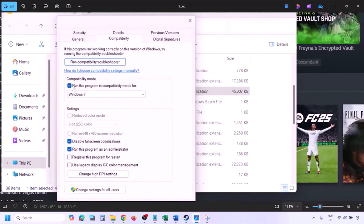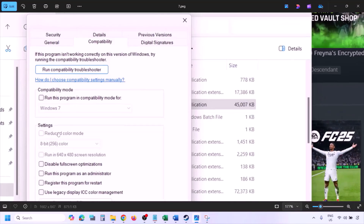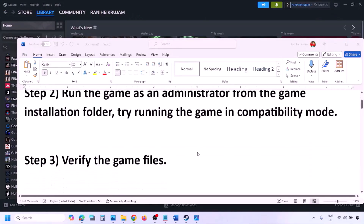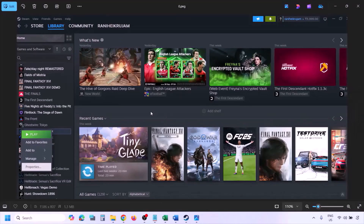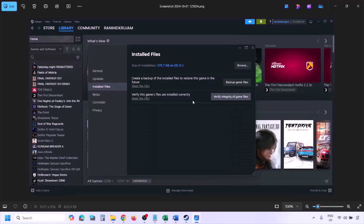If still not working, put a check on the box which says Disable Full Screen Optimization, then hit Apply, click OK, and launch the game to check. If none of these work, uncheck all the boxes, hit Apply, then OK. To verify game files, go to Steam, click Library, right-click the game, select Properties, go to Installed Files, and click Verify Integrity of Game Files. Once verification is 100% complete, launch the game.